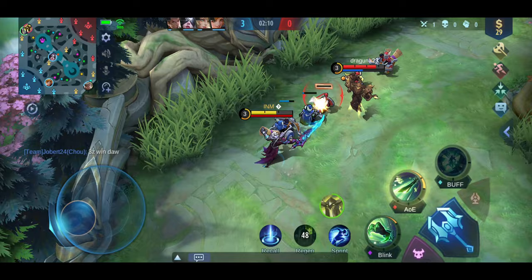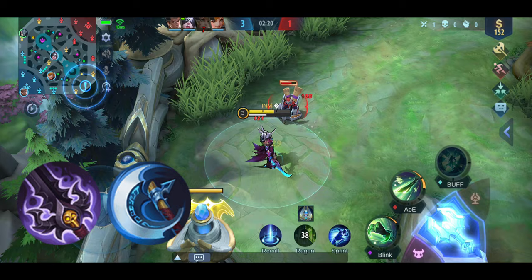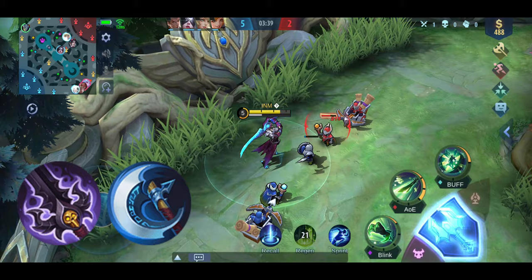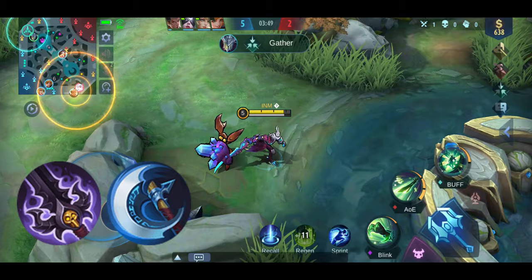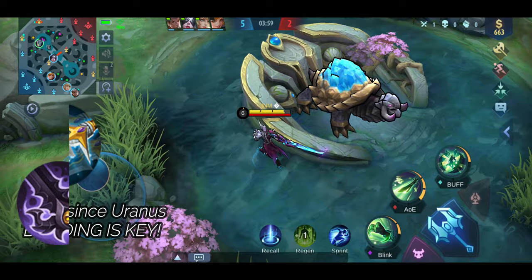Due to the recent changes, Argus' build has changed significantly. I normally start a game with either Demon Hunter Sword or Berserker's Fury. I choose Demon Hunter Sword if the enemy team comprises nukers or burst heroes — by having it early, I'll be able to increase time spent taking down minions and objectives due to the regeneration it provides. On the other hand, if the enemy team doesn't deal heavy damage early, I'll start with Berserker's Fury to bully them and play aggressively.